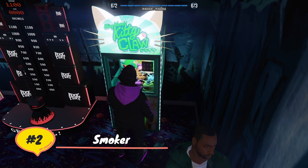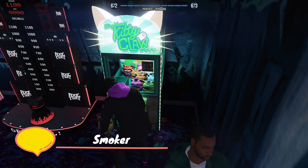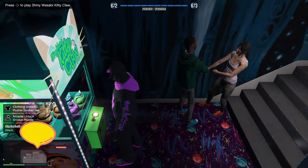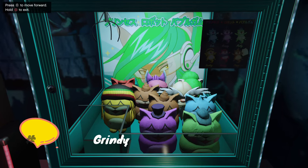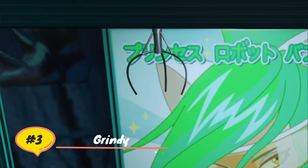Every time you win a plushie, you get a t-shirt for each individual plushie. The plushie that you win will then be transported inside of your office of your arcade and placed somewhere in that room — it could be on the floor, it could be on a shelf, it could be on a water bubbler or your desk. You also get a plushie ornament which is for your penthouse if you own a casino penthouse, which is basically just decoration. I will show all of that at the end of the video if you're interested.